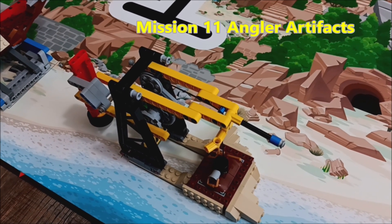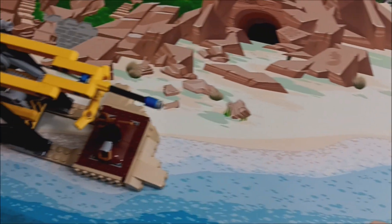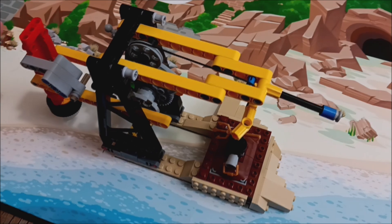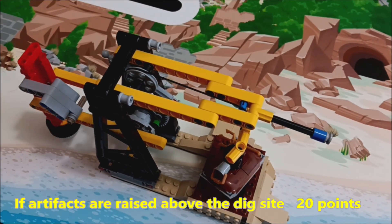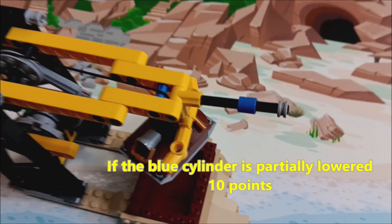Now let's shift to the Angler Artifacts Mission, mission number 11. Always do missions closest to your base — this one is right next to the east base. I don't know if you should try this one; it is by no means easy points. What you have to do is hit the red bar to make the pulley come up, and you'll need to hit it at least eight or nine times. Depending on whether your robot slips, I'd set it for nine, ten, maybe even eleven. Your team has to really decide if the points are worth the time.